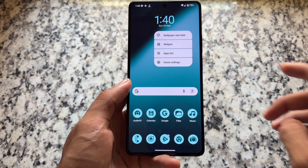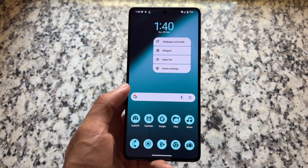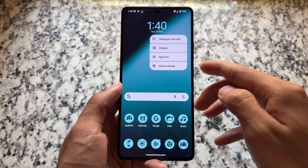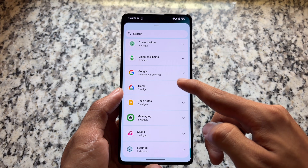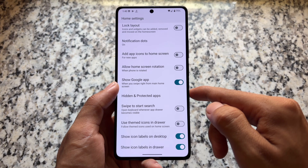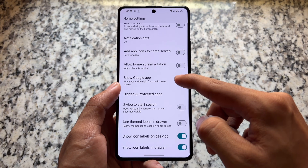We do provide some additional info about things you'll find with this latest update. If you hold on the home screen, you'll see a new option named 'Apps List' — it is part of Android 16. It's not a major change, not a big difference, but it's available. Everything else seems quite similar compared to previous versions, especially those based on Android 15.